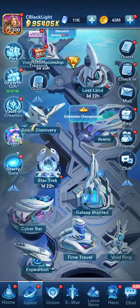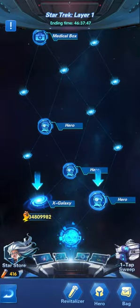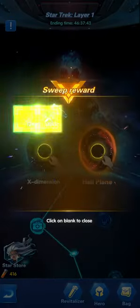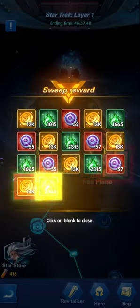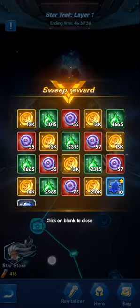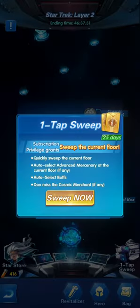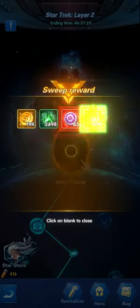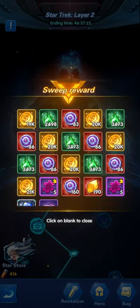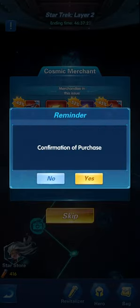Next is Star Trek. If you have the subscription you can just use the sweep direction without going one by one - you get to watch the accumulation of resources directly. Then select the help plane, do the sweep again. If the cosmic merchant shows up, buy what you need and then click skip.